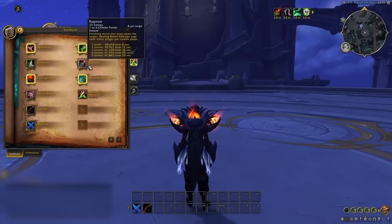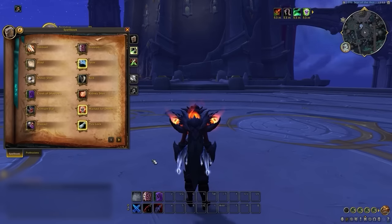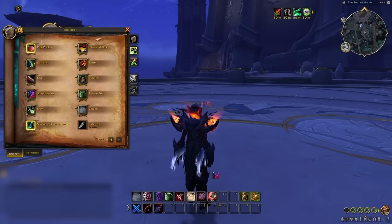...mutilate, garrote, and rupture can be grouped for damage. Then defensive cooldowns like vanish, evasion, and cloak of shadows can have their own space too, so you can easily tell when these are ready. You can repeat this process for CC, offensive cooldowns, and even mobility so that your eyes instantly know where to look when you need to plan out your next globals.